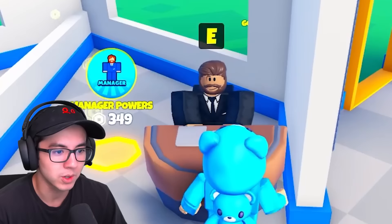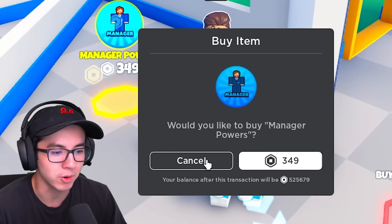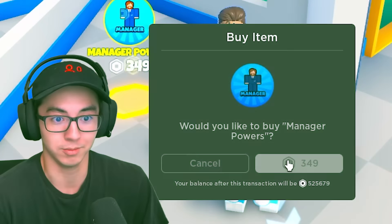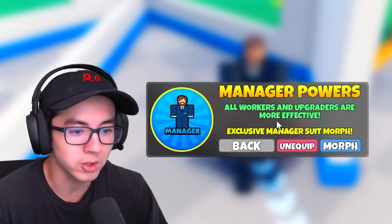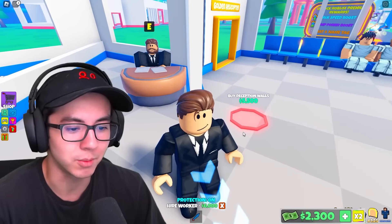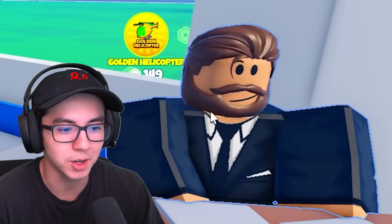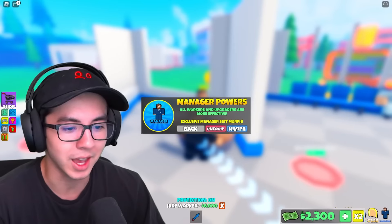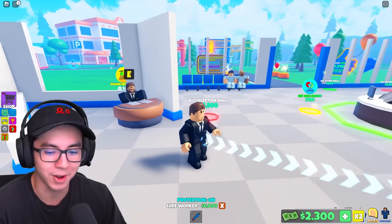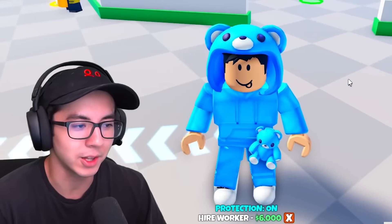Cafeteria. What does this guy do? E. Would you like to buy manager powers? What does that even mean? Of course! All workers and upgrades are more effective — exclusive manager suit morph. Wait, how do I get the mustache like this guy? He's got a mustache and a beard but I don't. How do I morph back into my normal self? I don't want to be the manager. I like how I look better.